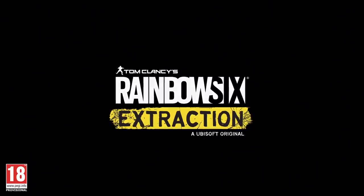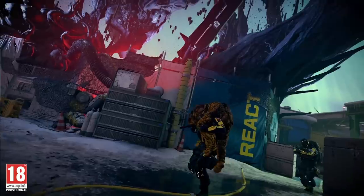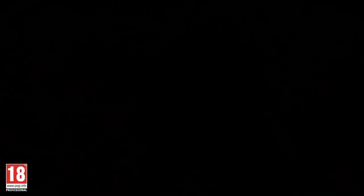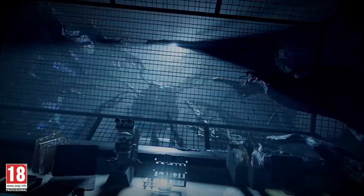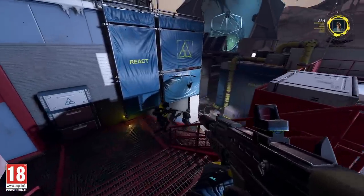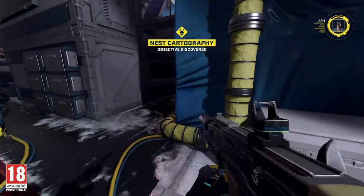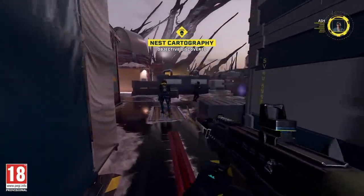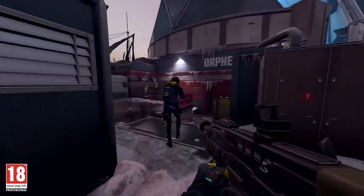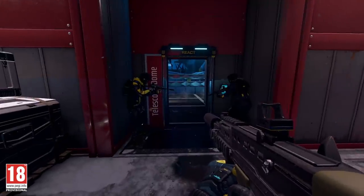Welcome to Rainbow Six Extraction, the new tactical co-op shooter game where Rainbow Six operators are dropped into alien territory. In today's walkthrough, we're on a mission to investigate anomalies identified at the Orpheus Research Center in Alaska. As a squad of three — Ella, Alibi, and Sledge — they will use their operator abilities to complete objectives, assist each other, and obliterate Archeans in their way.